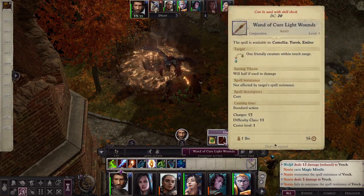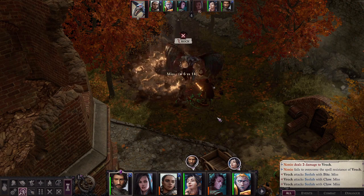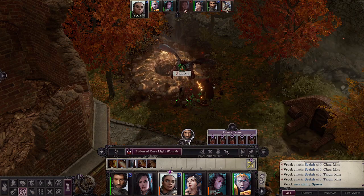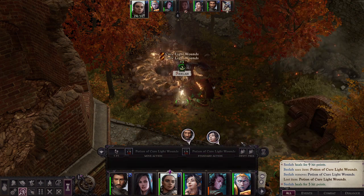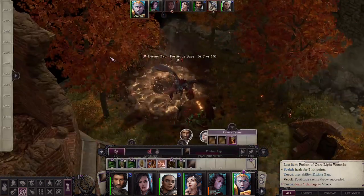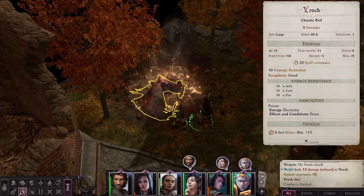We do have a cure wounds here. Why don't we go ahead and cast that from our wand — or not, because we're going to end turn before that actually happens. We are currently fighting defensively, giving her a little extra chance at dodging. Double potion — that will end her turn, keep her tanking. We'll just keep that radiant damage going. Wuljif is taking it home. And that's the end of V-Rock.